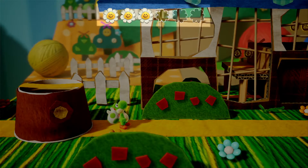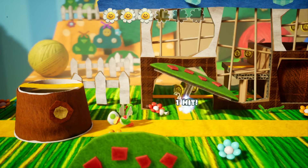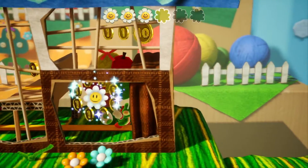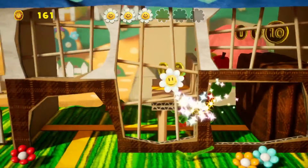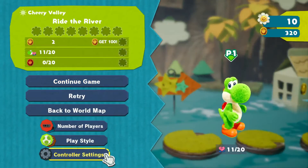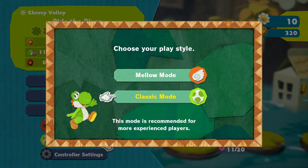In mellow mode, you'll get hints when you're near hidden items. Help Yoshi out whenever you want by turning mellow mode on and off at any time — sometimes it just feels nice to kick back.